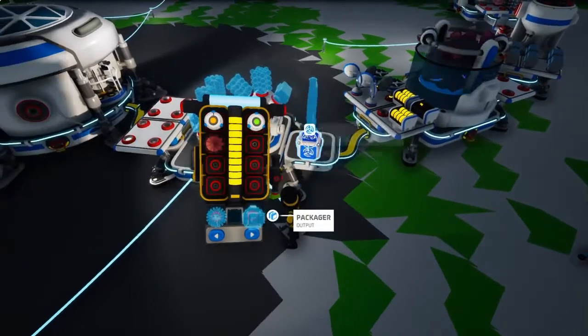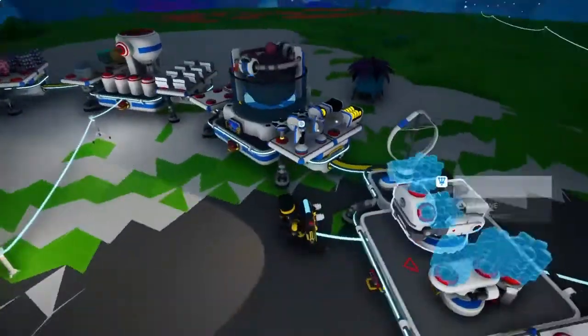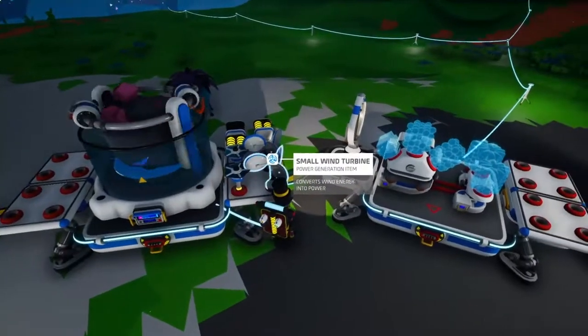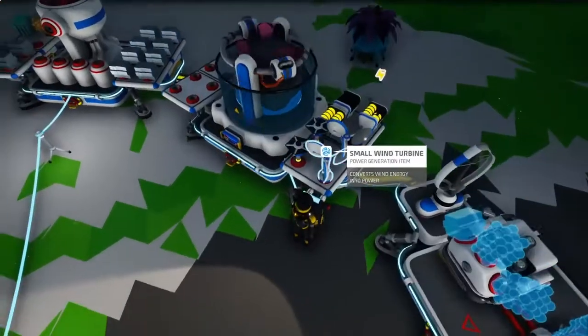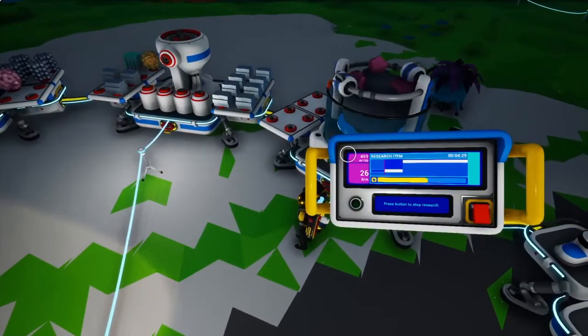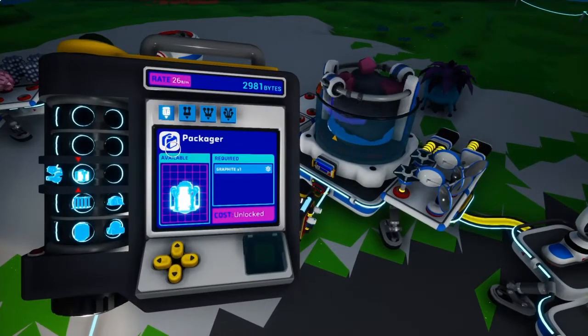I'll put the large turbine — not large, medium — there we go. We got some nice power. When it's windy, these two small ones and this medium one will start working hard. And these give us like 500 bytes each, so we're getting more bytes now.